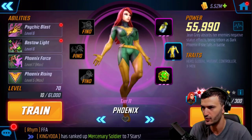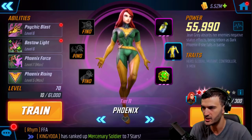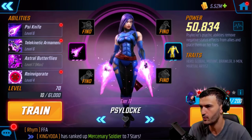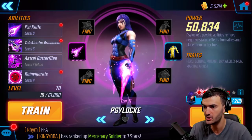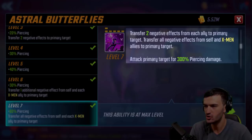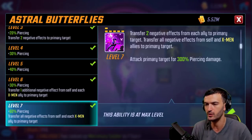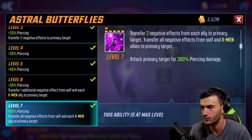That's why I'm sharing this arena tip — maybe it'll help you defeat or negate her a little bit. The fourth hero that works really well is Psylocke. She's just incredible all around. Her ultimate transfers two negative effects from each ally to the primary target, and transfers all negatives from self and X-Men allies. In this team you have Phoenix and Psylocke, so everything that Phoenix gets from everybody, Psylocke will transfer to your opponent. It works really well.